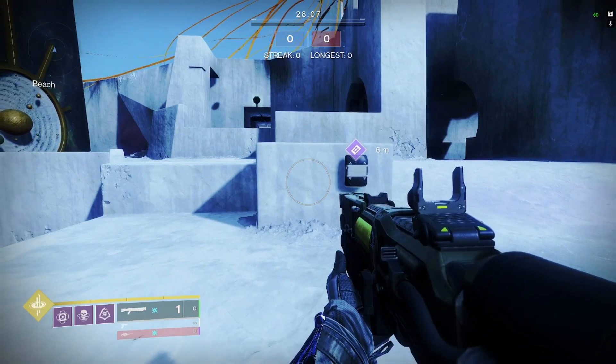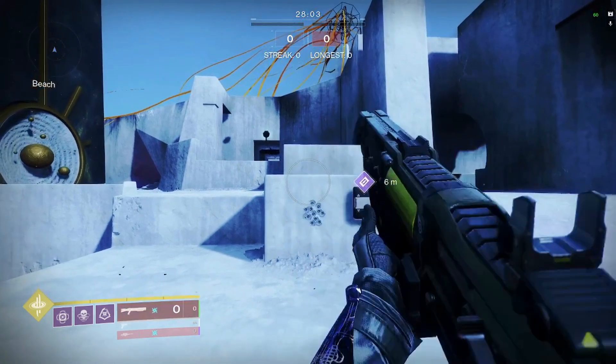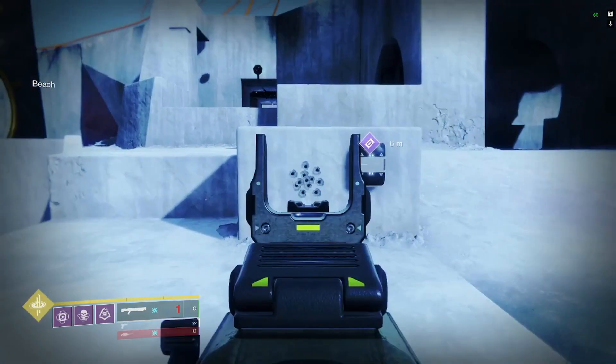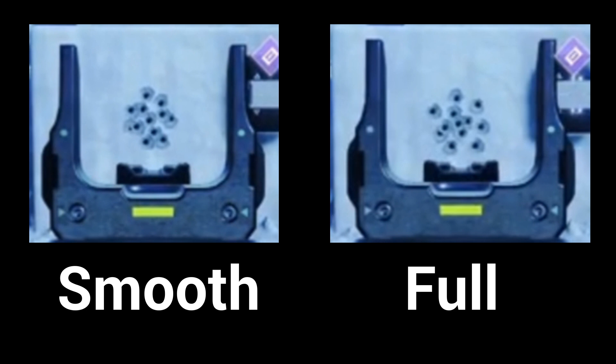But what about hip firing? I took the shotguns at Eternity and measured exactly six meters away, then hip fired at the wall to see the pellet spread — first with Smoothbore, then with Full Choke. The results are very similar; if anything, Smoothbore might even be better. You are getting that extra range for a similar result, because Full Choke only gets its bonus when you ADS. So when it comes to hip firing, Smoothbore might actually be the way to go.